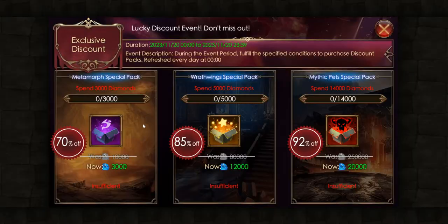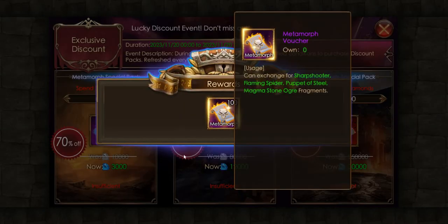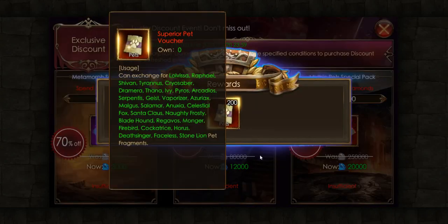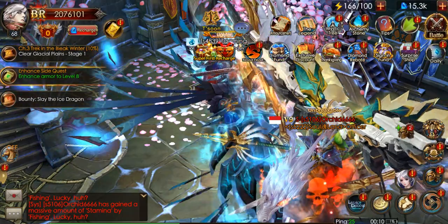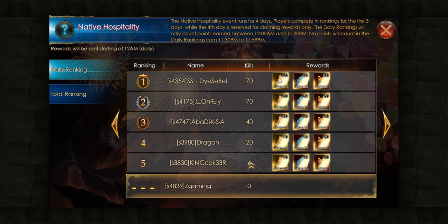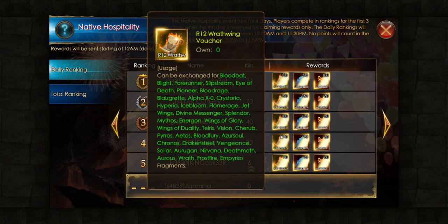First of all we have your exclusive discounts. On that we have your Thanksgiving event. And this is for the balloon event, as you can see over here, which is for the wing.